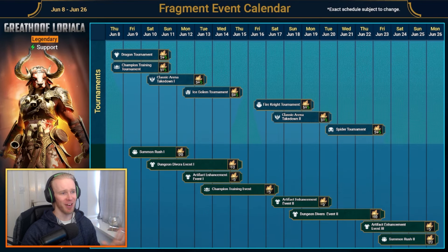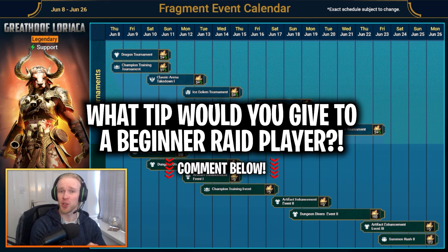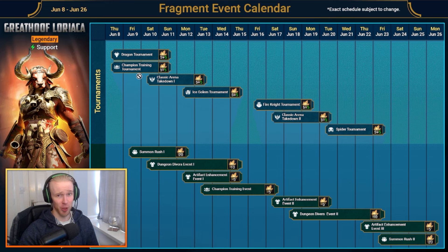Here we've got an example fragment event calendar from a Fusion event back in 2023. If you're a veteran player watching this, drop any tips in the comments to help the new players out. My very first tip: this is a crapload of events, so prioritize accordingly. Get into the event, get the fragments, and then get out. Most players are going to be trying to be as efficient as possible with their resources — just have a game plan and go straight on to the next event.